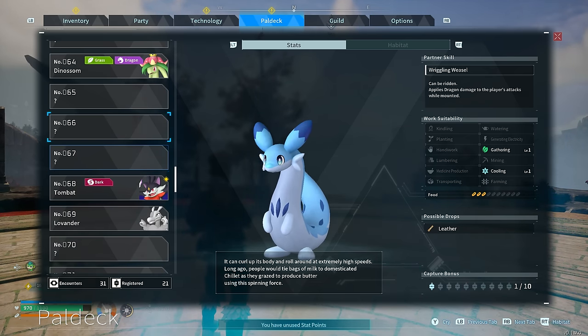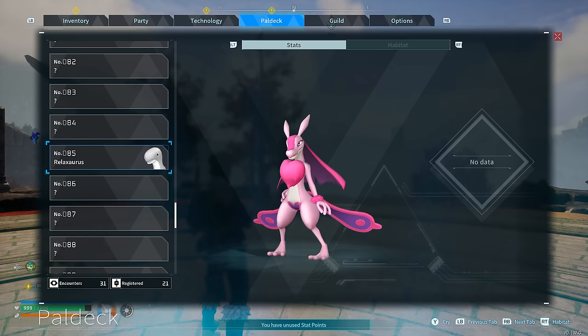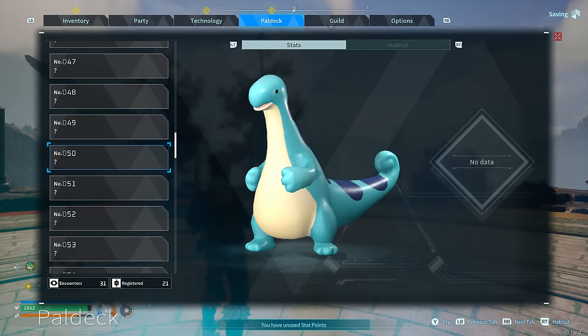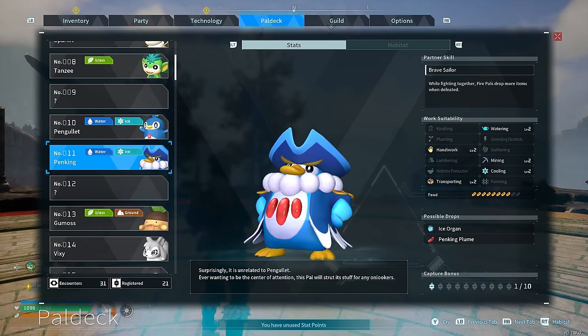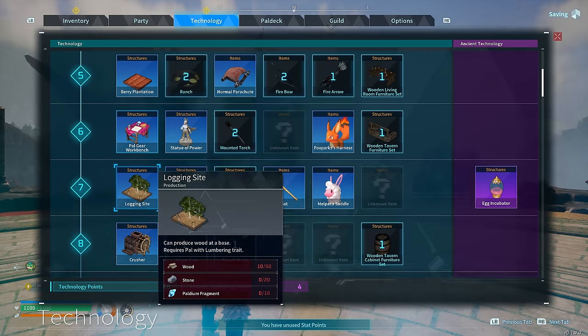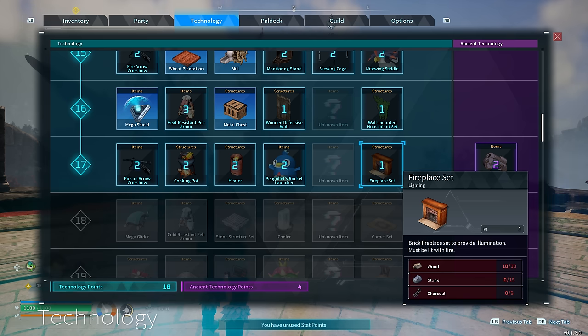Okay, you're quite cute! Oh, what's this? These are the ones that attack us, aren't they? Oh, that's really cute. Where's this Penking then? You can imagine if this game keeps doing well - it has limitless possibilities for DLC, it's actually going to be insane. Does it have evolutions as well? I would flip! Handiwork level 2, mining level 2, cooling level 2, watering level 2, transporting level 2 - damn, you are the king of working!